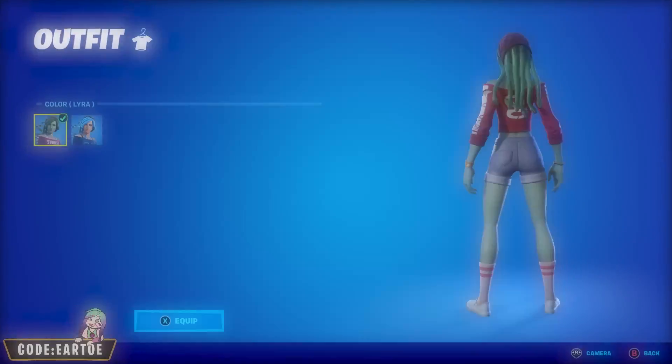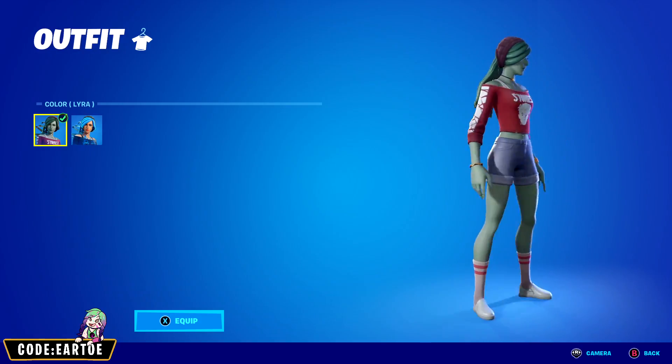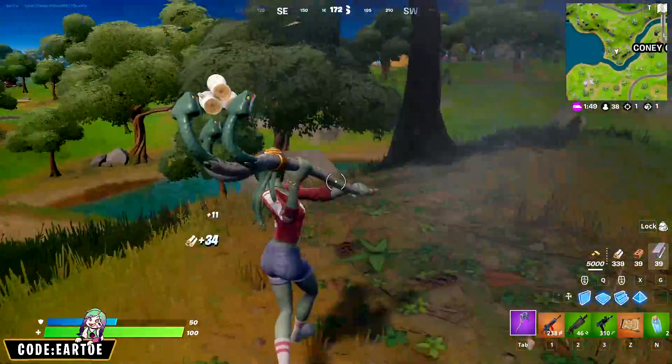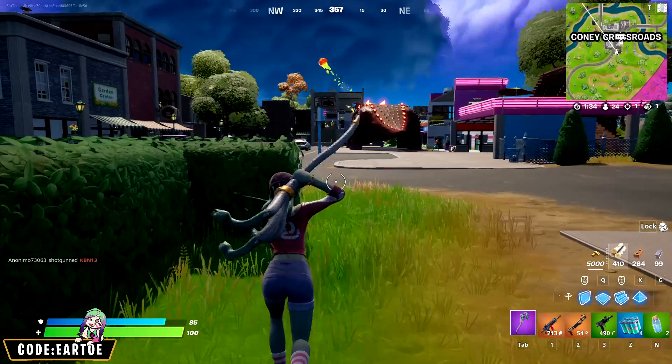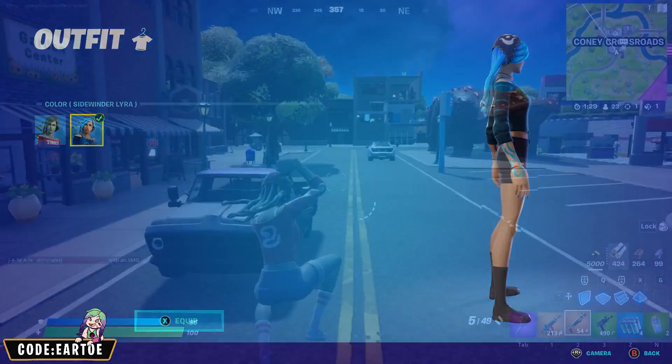Our next skin is a concept skin made by NoloBenz over on Twitter. That's right, I'm talking about Lyra. I understand she was sold as a challenge pack for $12, hence why she might not be as popular as if she was sold in the shop for V-Bucks. But I have to include her in this list simply because she is an incredible looking skin. Her hair is made out of snakes and she also has two edit styles to choose from.